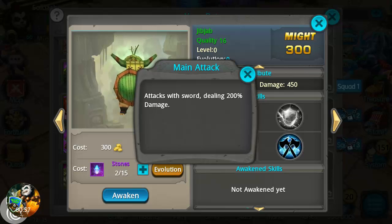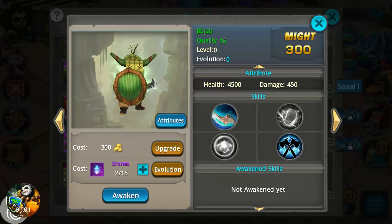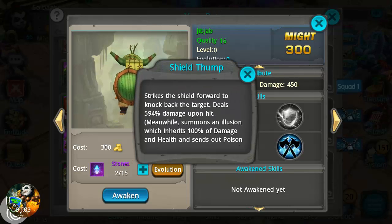Let's take a look at some of his skills. His main attack — he attacks with the sword dealing 200% damage. Second one is Shield Thump: strikes the shield forward to knock back the target, deals 594% damage upon hit. That's pretty nice.